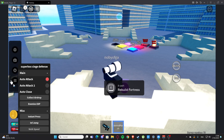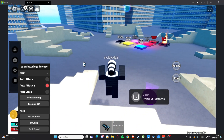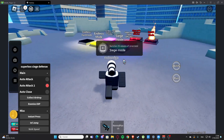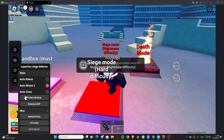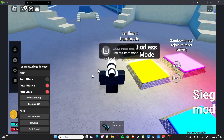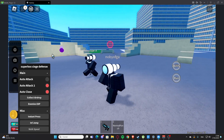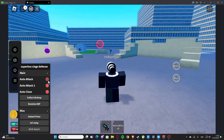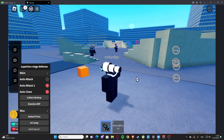Then we have auto attack too here — basically another auto attack. We just need to wait for the maps to spawn. We also have auto close, so this is going to auto close. Let's select the endless mode — okay, so now it's going to start.